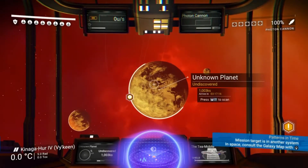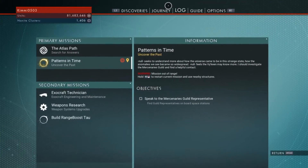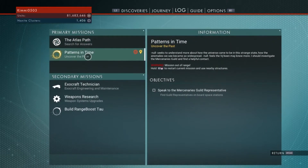Hello and welcome to this quest mini guide for the Patterns in Time mission. Today we're going to get this started and guide you through the steps to completing it. First of all, what we need to do is go to our log and make sure that our primary mission is Patterns in Time.